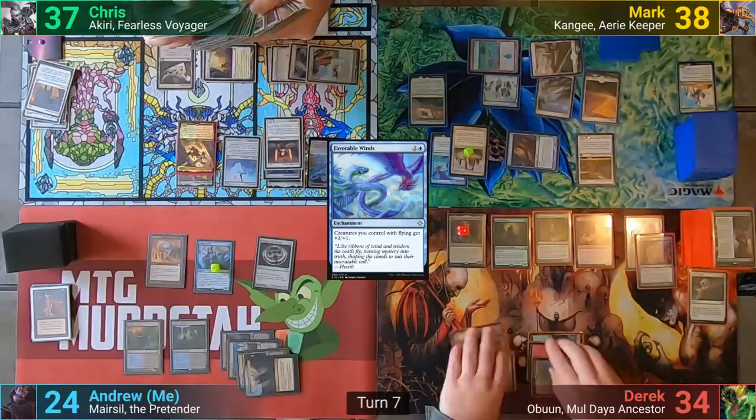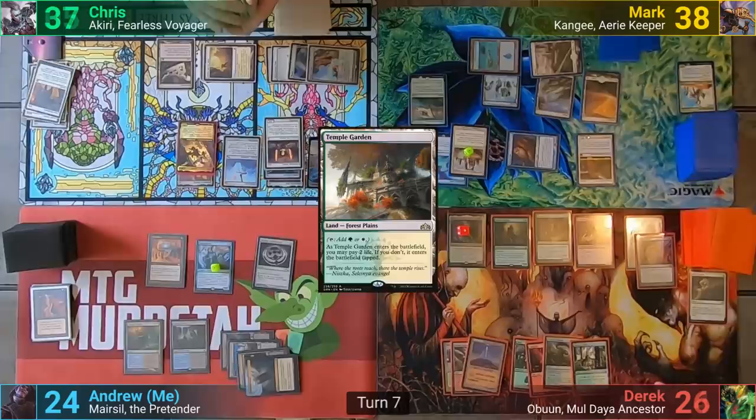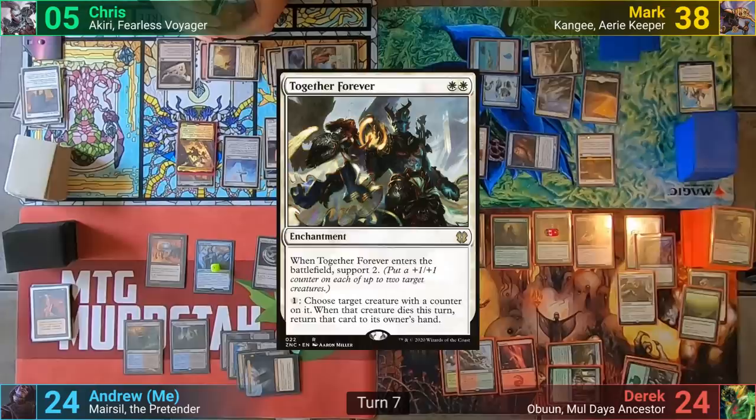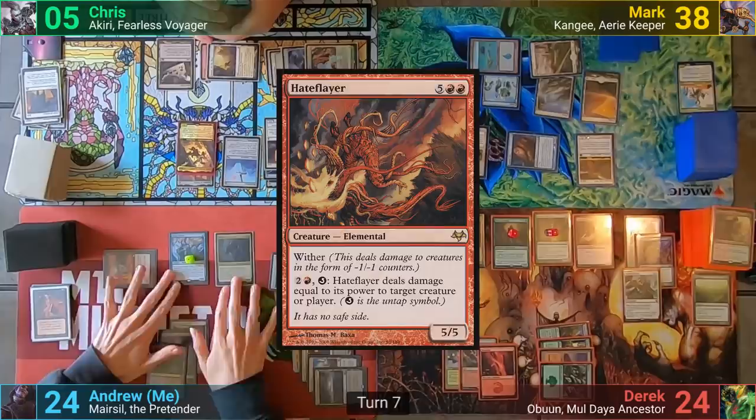Derek draws and uses his Library trigger, taking 8 to keep the two spare cards. He reveals a Temple Garden off the top, plays it, taking a further two to have it come in untapped. He casts Explore, drawing a card and revealing Mina and Denn off the top. Derek then plays Together Forever and puts a counter onto his Oracle and Sylvan Advocate. I draw and play a Swamp. I recast Marisil in my main phase, exiling a Hate Flayer to the battlefield trigger with a Cage Counter. I then pass turn.